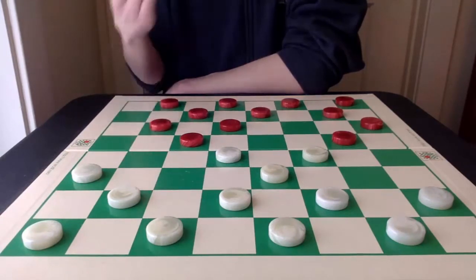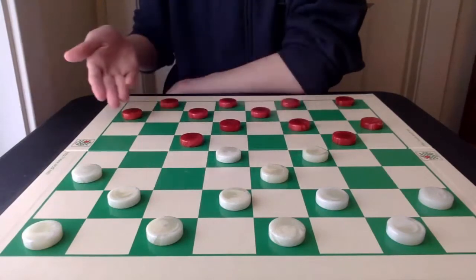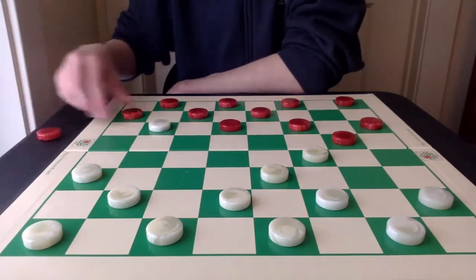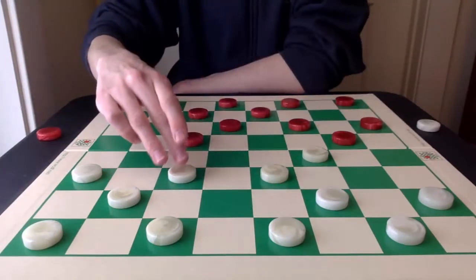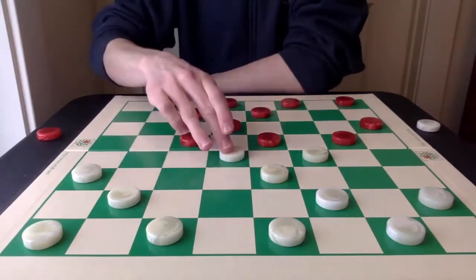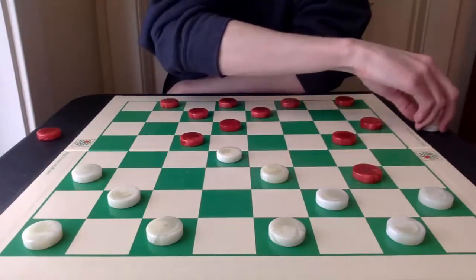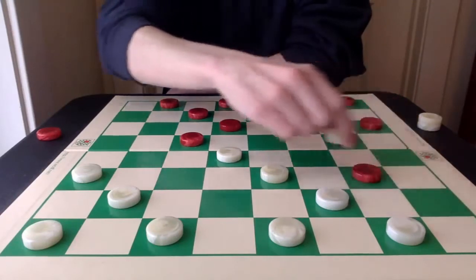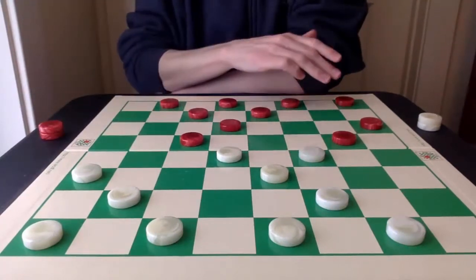Although a lot of players do like 5-9, including myself, it's more of an uphill climb. With 8-11 allowing the capture probably being best. White attacks with 26-22, followed by 11-15, and 22-18 next. Alex Moiseyev in his analysis said this capture of 28-19 first is best, and I think he's absolutely correct.